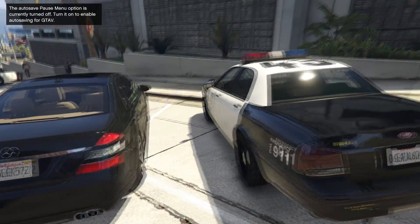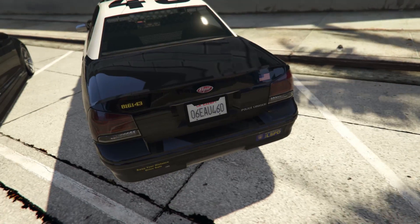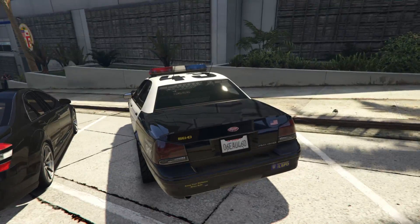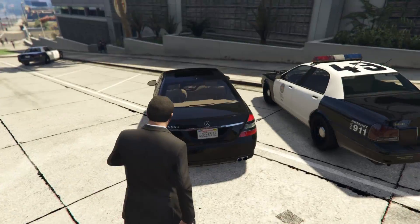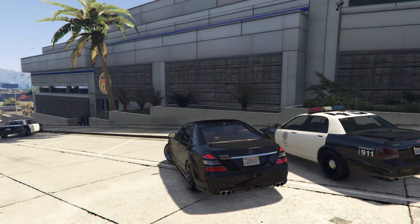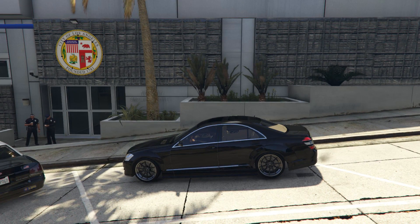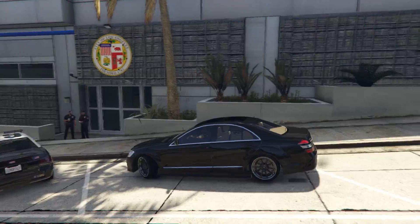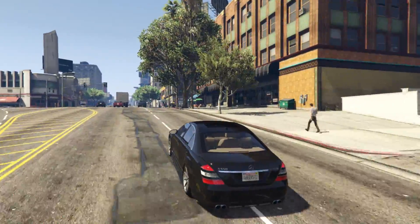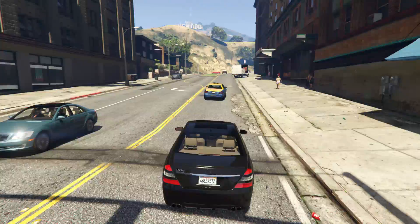Moving on to some of the smaller stuff: my license plates now say California, and the police license plates say CA Exempt. In my opinion, this is honestly a must — you can't say you're in Los Angeles without every car having a California license plate. It's not the biggest difference in the world and you could probably live without it, but it's those small details that matter. I also changed what the police station says — it now has the Los Angeles Police Department badge right on it.